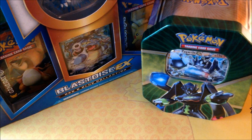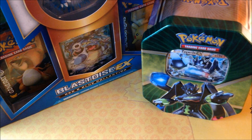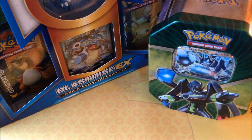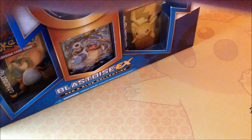YouTube, it's me DB and welcome to another awesome Pokemon opening. Today I got two products for you. We have the Blastoise EX Red and Blue Collection featuring four Generations packs plus a cool Blastoise promo card and a promo figure. We also have the Zygarde tin that just released, which has four packs plus a code card and the Zygarde promo. So I'm going to pop these right open for you.